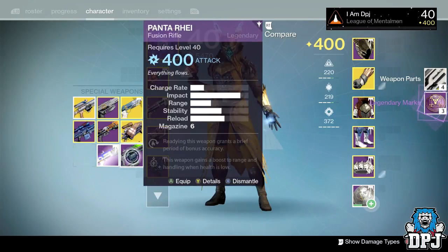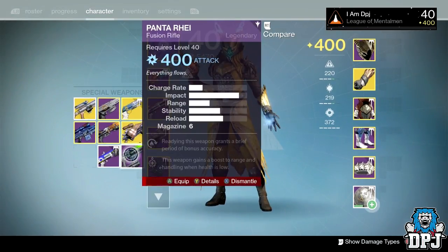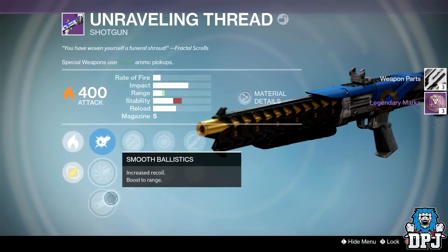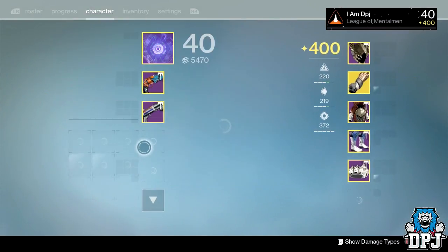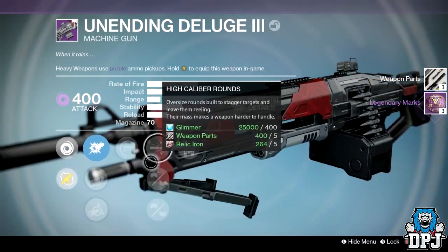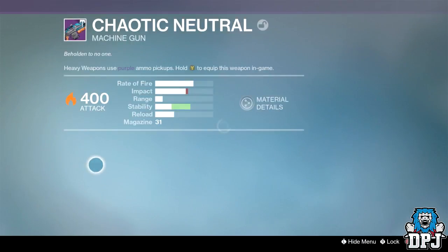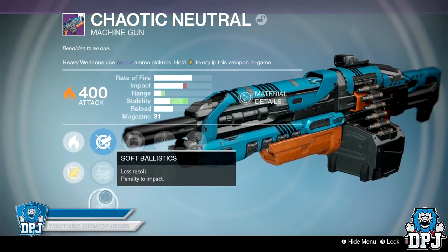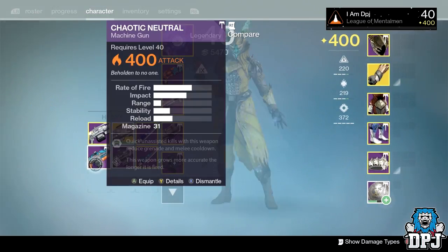The Panta Ray — I'm just terrible with fusion rifles, they don't seem to work for me. This is the same roll on every one since it's a trials weapon — that's the way they go, so definitely don't need two of them, goodbye. The Unending Deluge is a beast of a PvP weapon with the right roll. This one has increased range and stability, Spray and Play for faster reload, Quickdraw or Perfect Balance with Persistence. I'll keep you.